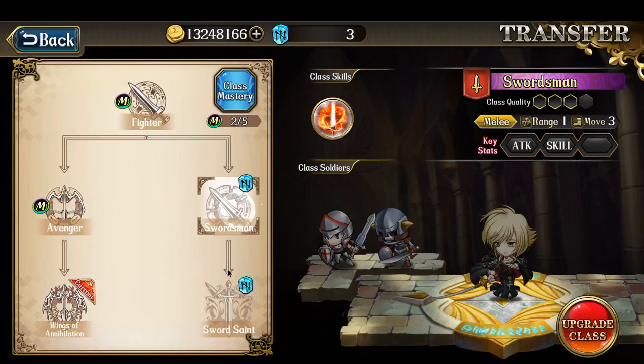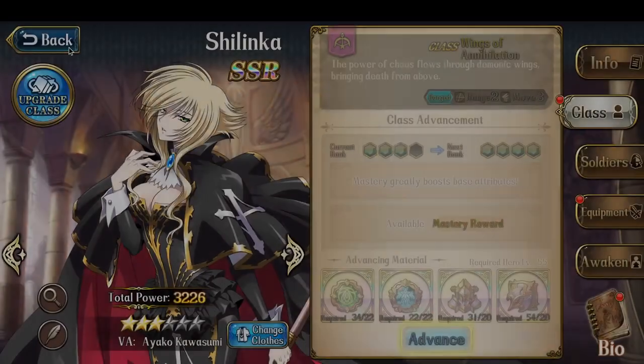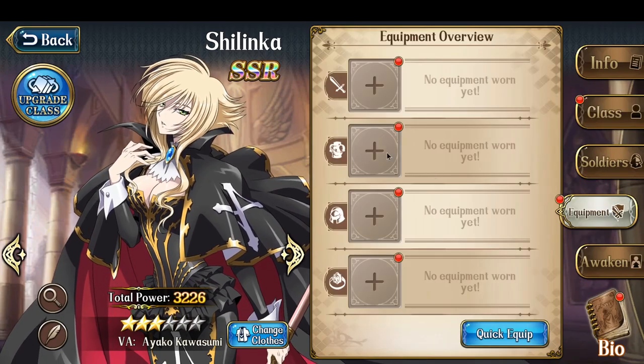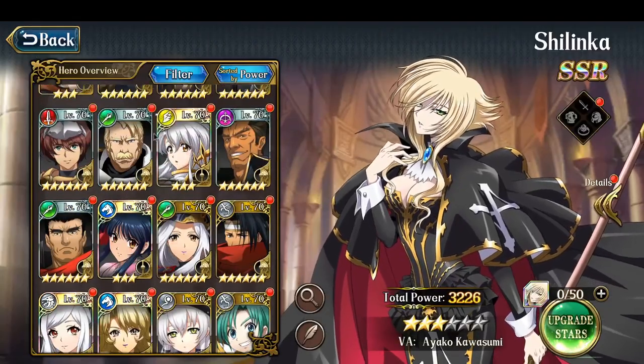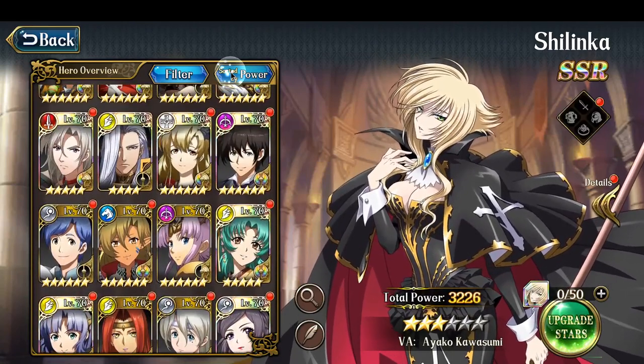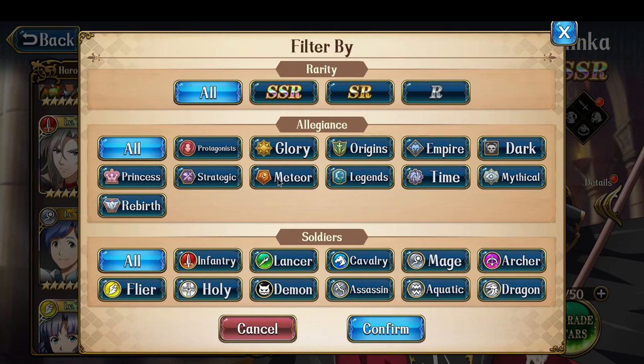Not sure when I did this or why. It might have been that I used Shilinka to unlock someone else's Gate of Fate, like a bond. So maybe that's when I upgraded her. In any case, since she's already upgraded a bit, I'll use her. Being in the Archer class makes it easy because I can just throw onto her the gear from Omega.